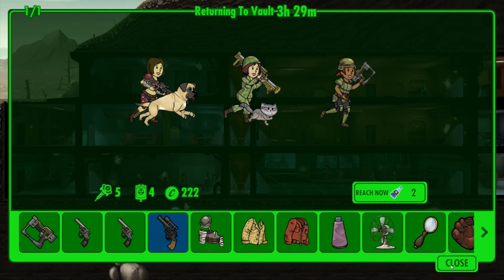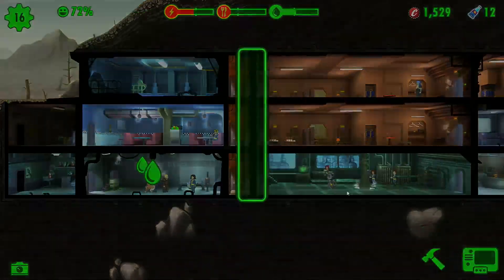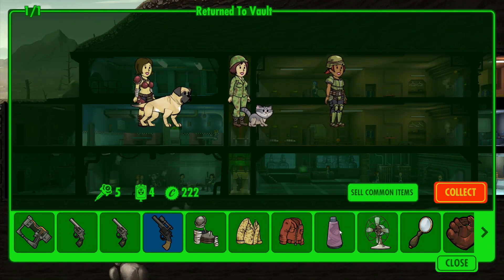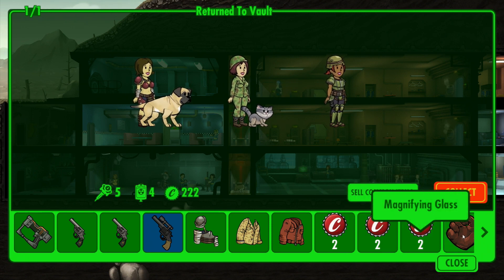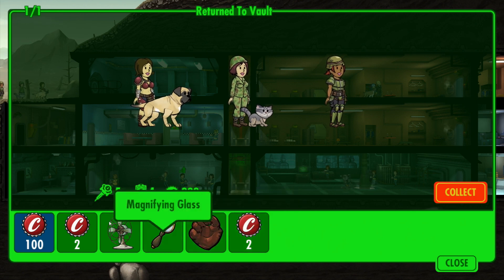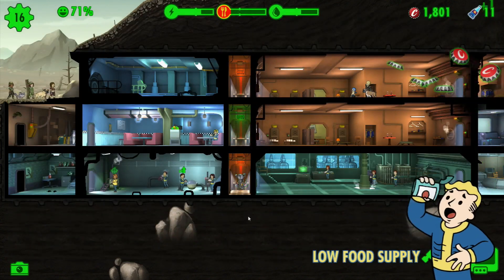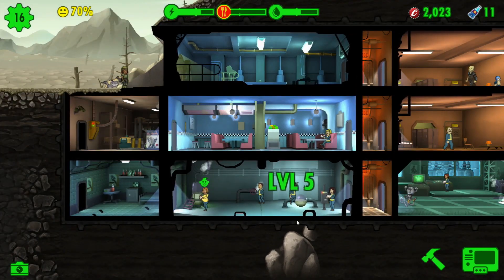Babies have been born - brilliant. They're getting back to the vault in three hours. I just found two Quantums, I want them back now. Let's sell the things we don't really want - like the yarn, the desk fan - because I'm really low on storage. Did I just sell all those guns? I think I did. God darn it, I had all those .32 caliber pistols. I've got a level up there.